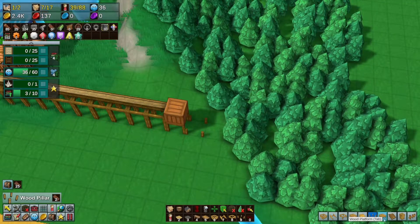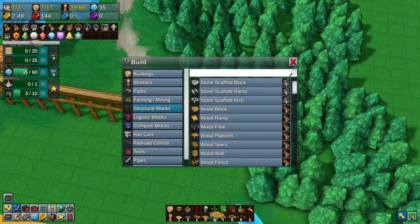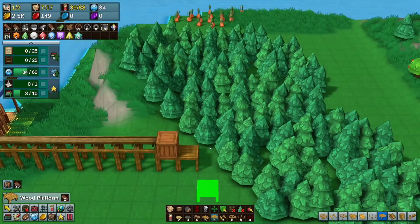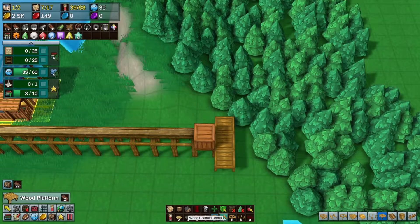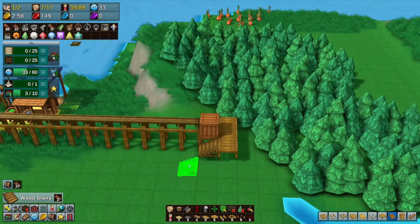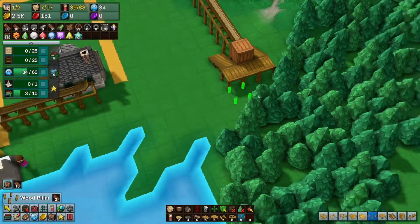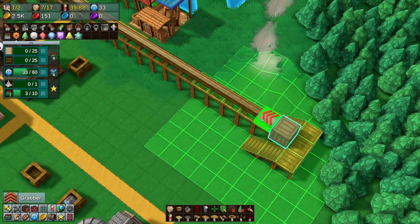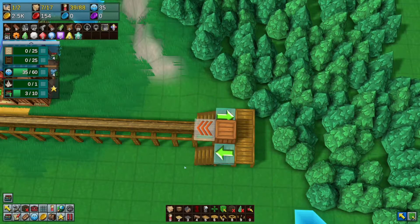Oh my gosh, look at this guy - this guy can tab through everything! I need to get this on my hotbar. There we go. Let's get some stairs, and then we'll do all of these supports that I've just neglected. Now all we need is a grabber. Excellent. And then maybe some one-ways just to keep everybody flowing.